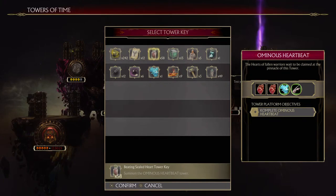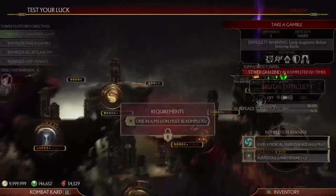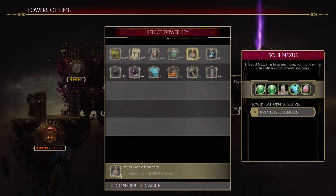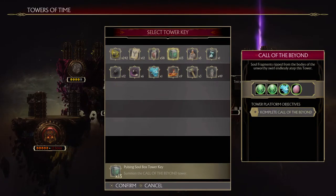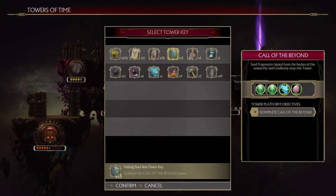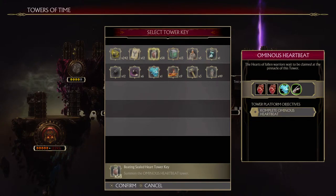The Beating Sealed Heart Tower Key is obtainable from Rapid Towers. Same thing goes for the Pulsing Soul Box Tower Key. These two you can find from Rapid Towers — I think the Beating Sealed Heart comes from a Raiden Tower, and the Pulsing Soul Box comes from a Baraka Tower. These are pretty easy ways of getting hearts and souls, but even easier would be to rely on Rambo or Frost for an Augmented Currency build.